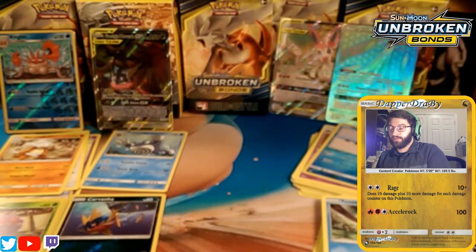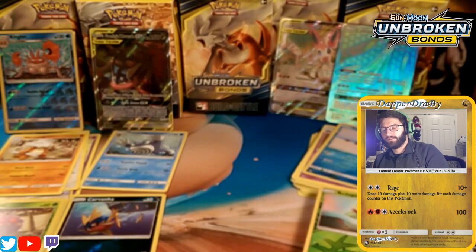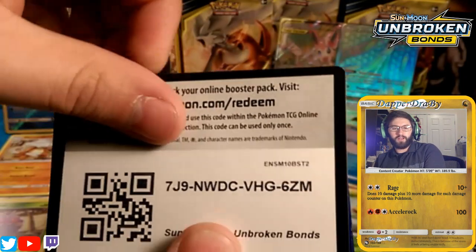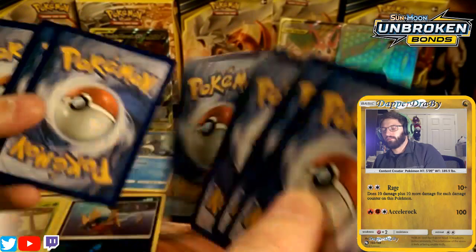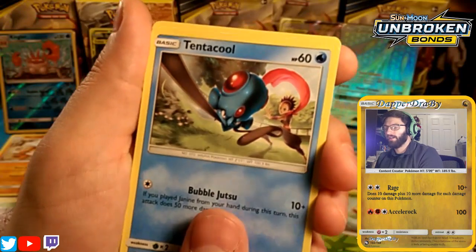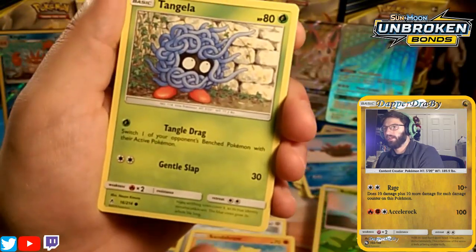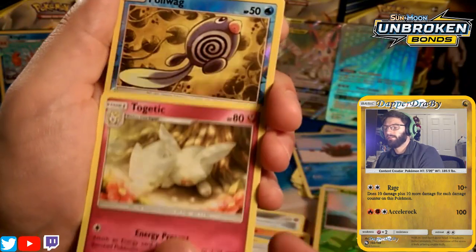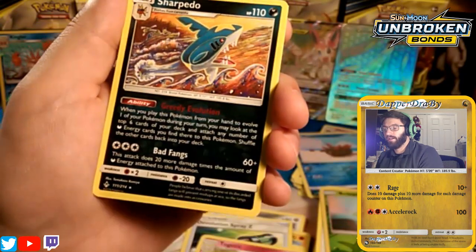We have two more packs. I'll give away this next code since that Ninja-Zoroark full art is amazing. There's an Unbroken Bonds code for you guys. Energy guess is dark... it's water — I'm off by one every time. We see another Tentacool, a Sandshrew, a Gastly, a Tangela with Tangle Drag, another Fire Crystal, a Devolution Spray, a Togetic, and a Politoed with Round.